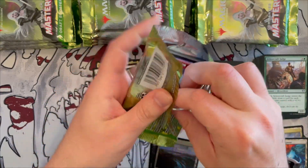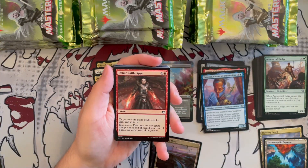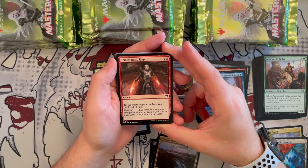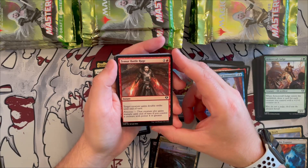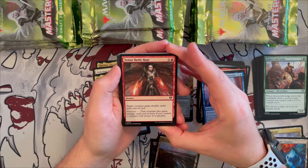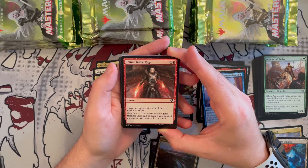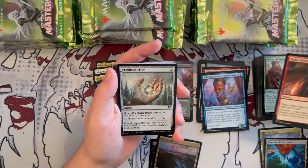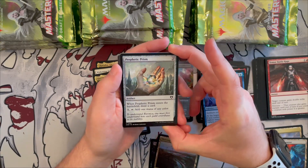As we said, we take our time here — reading out the cards, explaining everything, and giving opinions. Team's Battle Rage is an instant for one generic and one red that gives double strike to a creature until end of turn. With Ferocious — a keyword I haven't seen in a while — that creature also gains trample if you control a creature with four or greater power. Very good for the power-matters red/green deck. Prophetic Prism is a classic: draw a card when it enters and tap one generic to add one mana of any color.